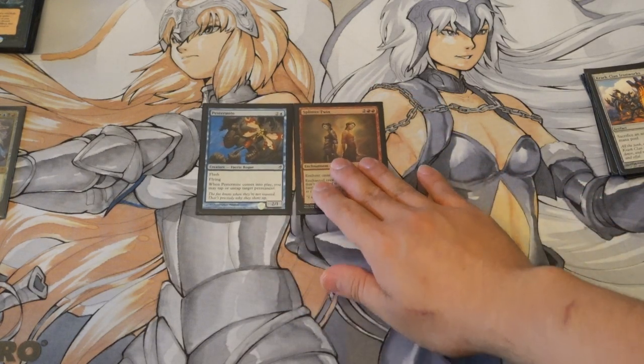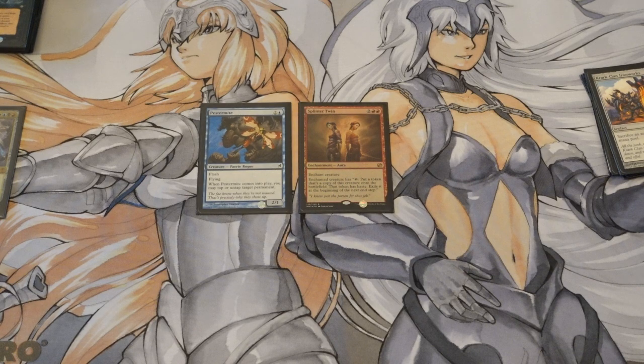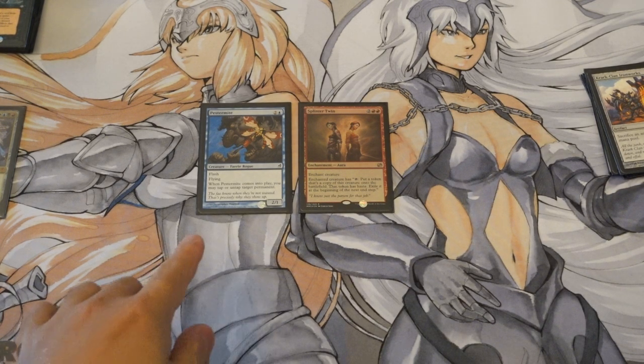This combination is Pestermite plus Splinter Twin — you play Pestermite end of turn, then next turn you play Splinter Twin. It should draw out your opponent's interaction. Twin with Breya isn't bad either since Breya makes tokens; Twin could copy Breya so you can sacrifice tokens to gain life. There are situations where you can put Twin on other things, but generally this is an enclosed combination. The downside is it's probably the easiest to counter — a frail creature plus an enchantment that costs four mana.